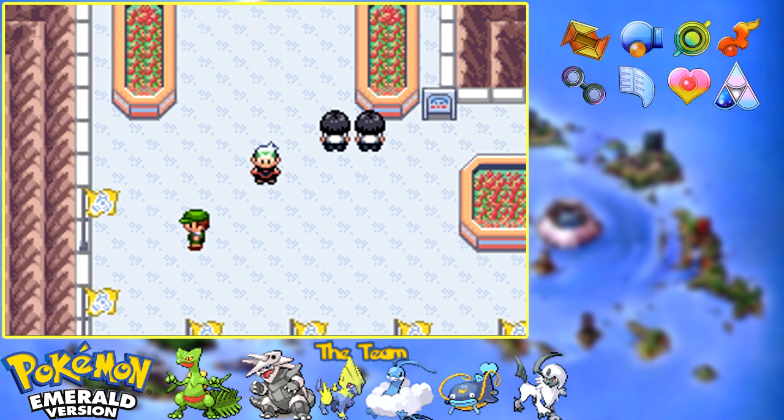We grabbed some Battle Points from Scott. I showed you guys the layout of the Frontier for the most part, also showed you where the Move Tutors are, the IV Checker, all that good stuff. There's a lot going on here in the Frontier. But now it's time to go over each of the individual facilities.